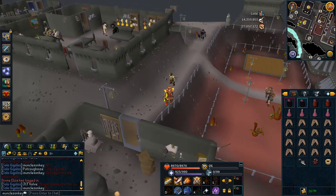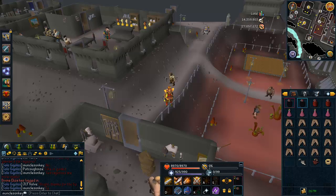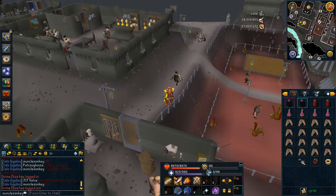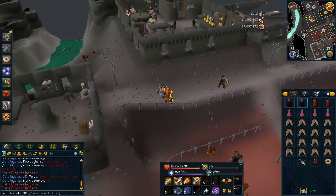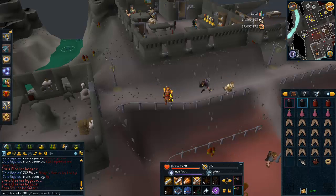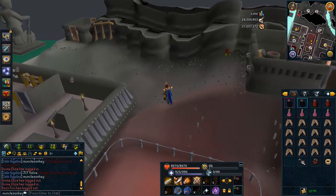Hey everyone, and welcome to the new version of Chaos Giants. They were just updated today — their drop tables are now much better, and they're still insane combat XP per hour. I'm going to be showing you guys how to kill them. I don't believe they will be worth it for most people, since if you've completed the Birthright of the Dwarves quest, which is required to get there, you probably don't need combat XP that much. But if you do, and you want to make a little bit of money along the way — it's not great money per hour, but it gives you a reason to go there — you can get up to 385k combat XP per hour, and this is how you do it.